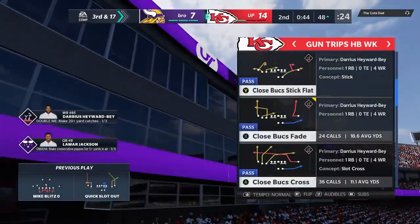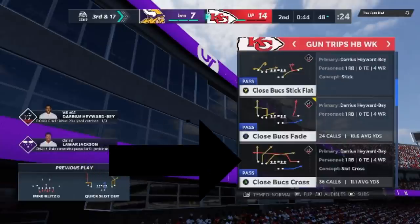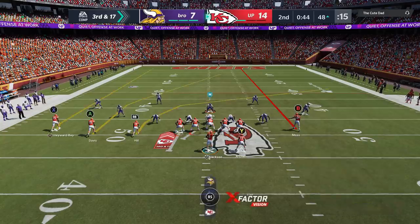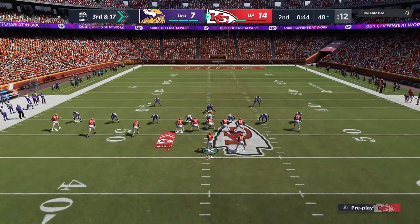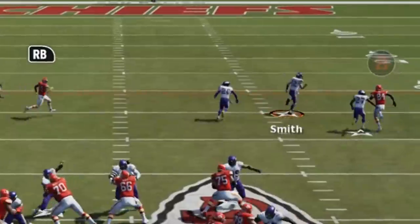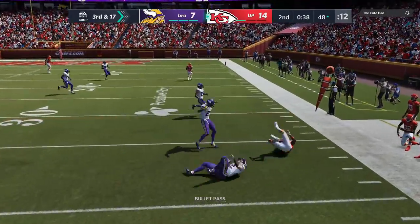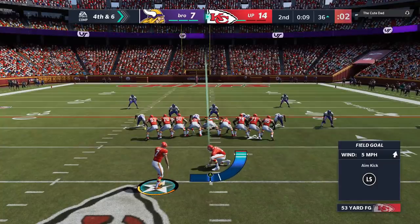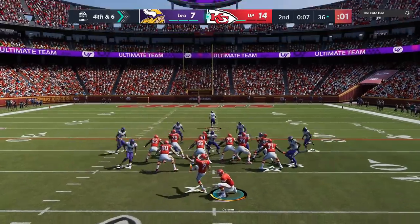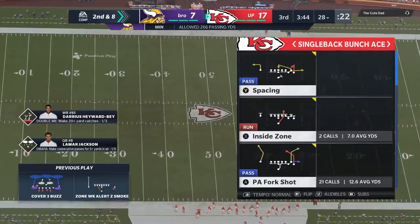I want to go back to the close Bucs fade, but I've done that so many times. So the next best play in this formation for man is the close Bucs cross — I'm going to switch it up to that. He's got to be watching this route by now, but sure enough he chases the bait, which leaves my underneath routes wide open for a nice catch and run. Starting at the one with only a minute to go, I work my way all the way down the field and get a field goal to take a two-possession lead.